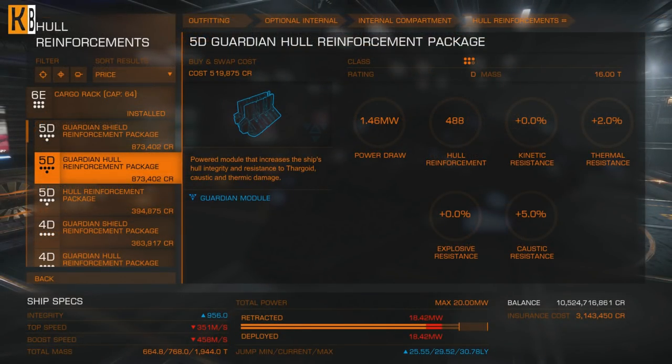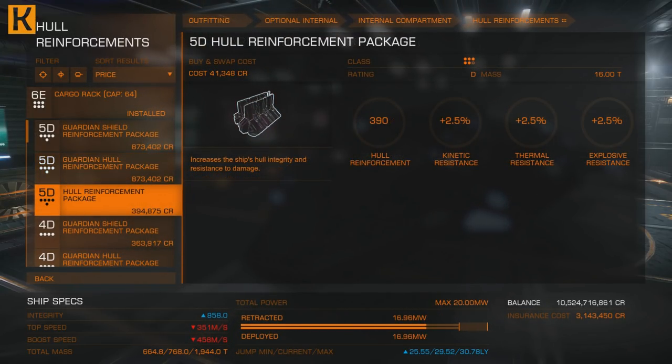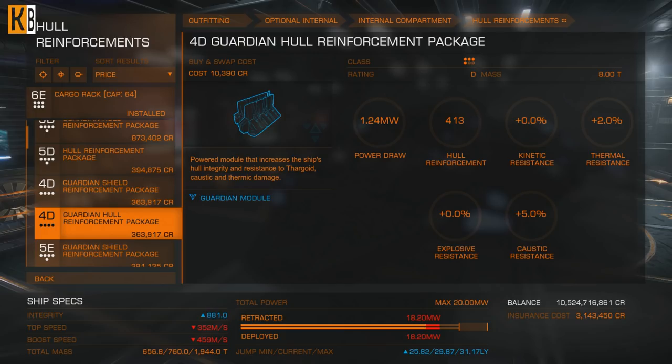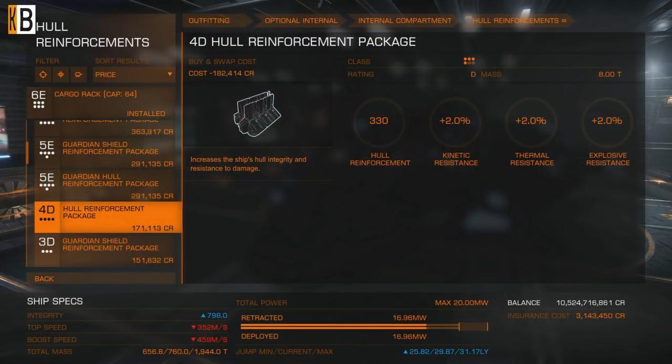Hull reinforcements we can buy in 5 classes, from 1 to 5. Same with Guardian hull reinforcements. They have exactly the same mass. The biggest difference is that the Guardian hull reinforcement package requires some power from your power plant, as well as providing some protection against caustic damage. Every Guardian hull reinforcement package has hull reinforcement, 2% thermal resistance, and 5% caustic resistance.